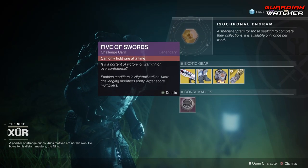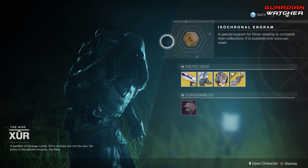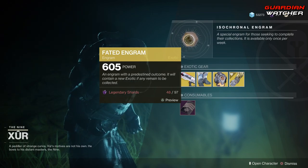As for consumables, we have your Five of Swords, which is for your Nightfall Challenge card. And then, last but not least, we have your Fated Engram for 97 Legendary Shards.